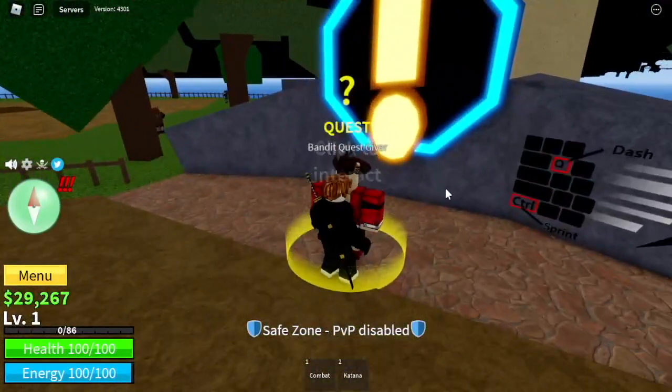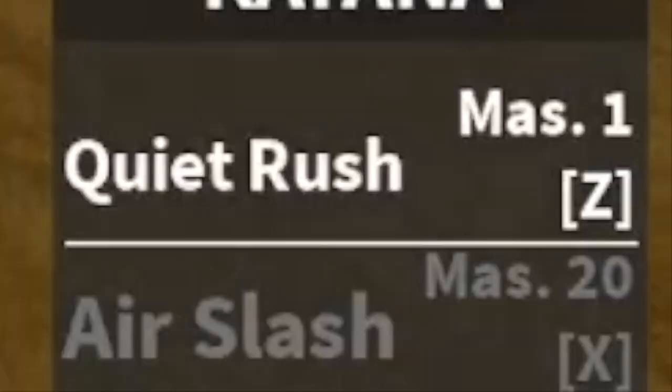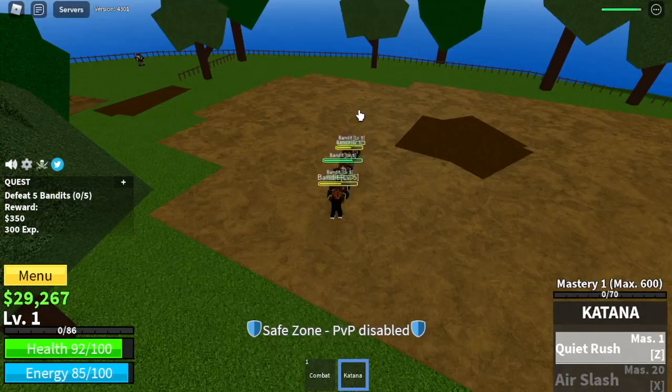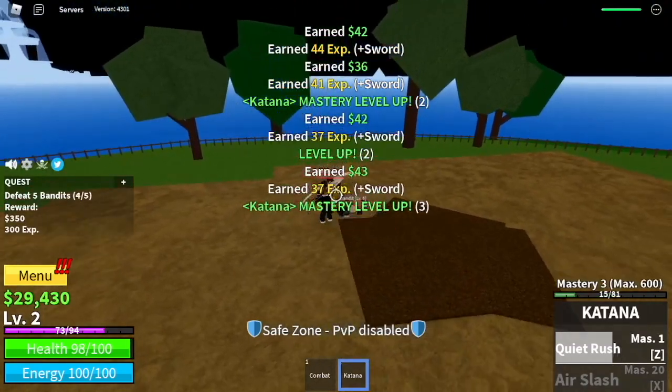We're gonna start with the Bandits. We're gonna lure, and we're gonna use our first skill, the Quiet Rush. Four Quiet Rush and some left clicks is enough. Our target level here is level 10.